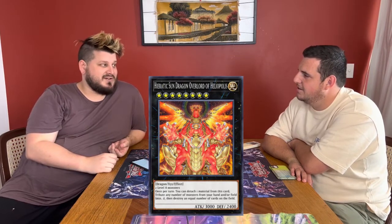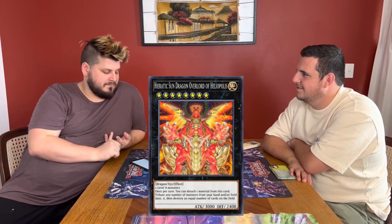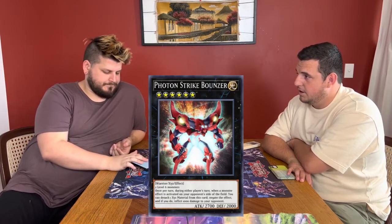It doesn't really come up for a fair while — nearly at all. There's like one potential format you can make an argument for it. Four debuts — the Hieratics debuted in this set, as well as the Bounzers. The Bounzers don't really do much except outside of their rank 6. Yeah, rank 6 is a hidden gem — three-time Strike Bounder.